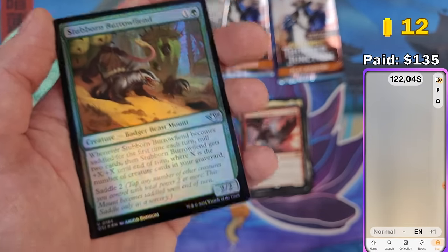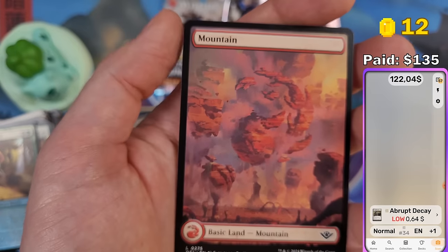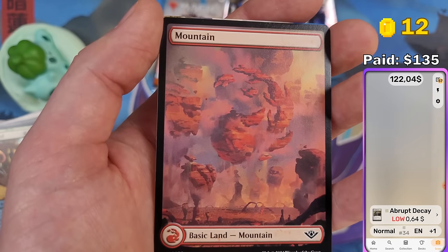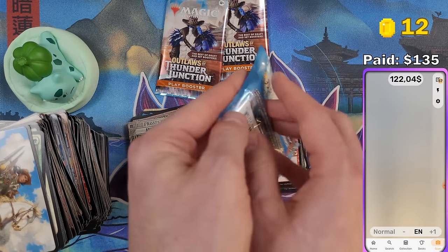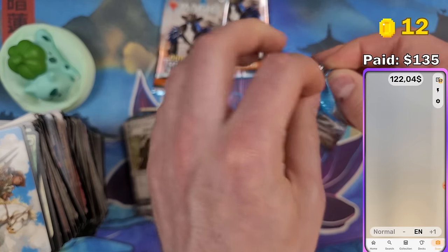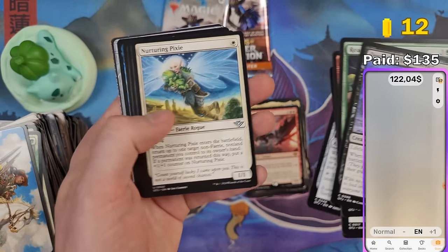Abrupt Decay in the Breaking News showcase — 74 cents. And we got a mountain full art land — so now we have all five basic lands. Look at this — also perfect. Beautiful. Every single Outlaws land is awesome. The forest is the best because the tree symbol is like a negative cutout — it's a little different from the others, but all of them are awesome.